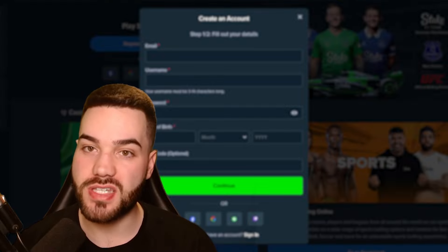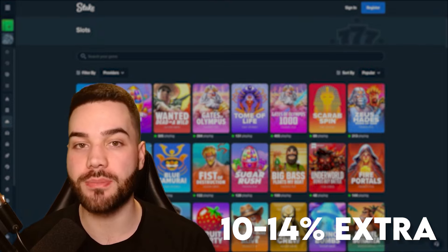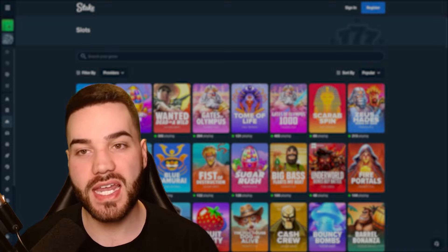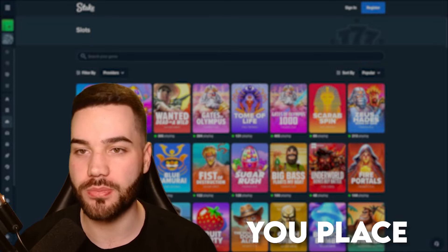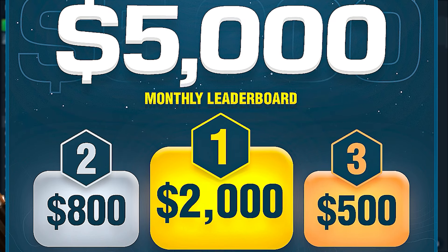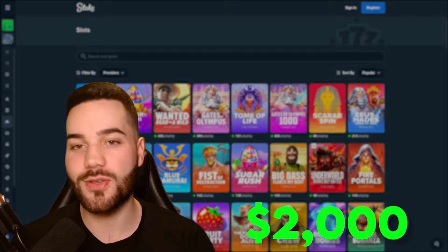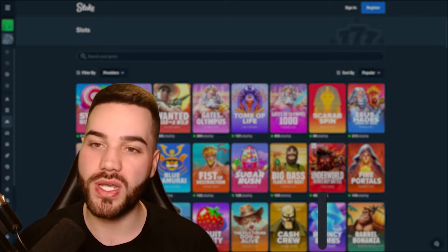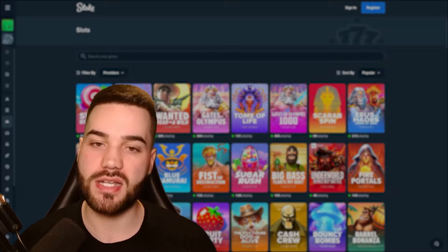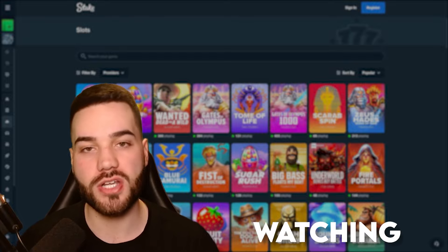If you want to maximize your reward system, sign up on Stake and enter my promo code WOODSBETS. This will allow you to receive 10 to 14% extra on your deposits, a 200% deposit bonus on your first deposit, and a 5% rakeback on every single bet you place. I am also hosting a $5,000 month-long wager competition where the more you wager under my code, the more you're going to earn, with a top prize of $2,000. If you want to see leaderboard updates, I post them weekly in my Discord — the link is in the description. Use code WOODSBETS and thank you so much.